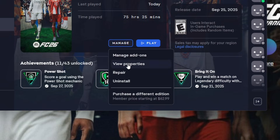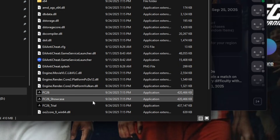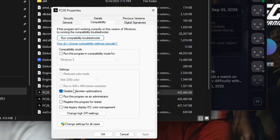Under the FIFA / EA Play app, go to View Properties, open the folder, and select the FC26.exe file. Right click on it, go to Properties and Compatibility, and then disable Full Screen Optimization.